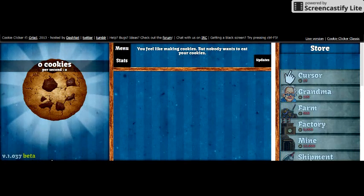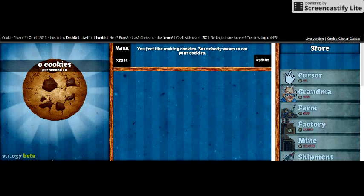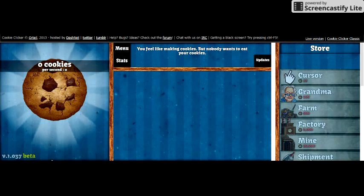And then you're going to type in: Game — capital G — dot, K-O-O-K-I-E-S, capital P, lowercase s, equals. Now at this point you type in any number of cookies you want.